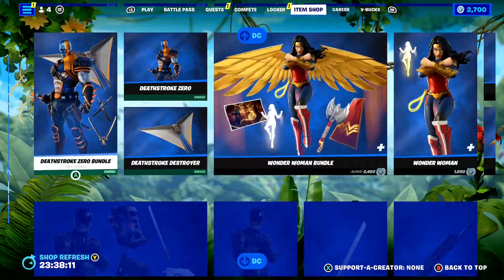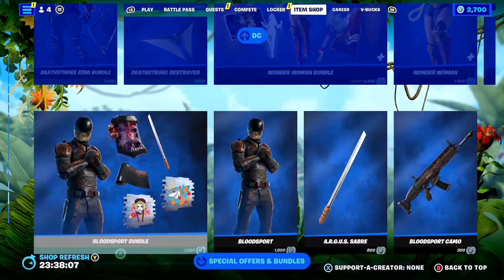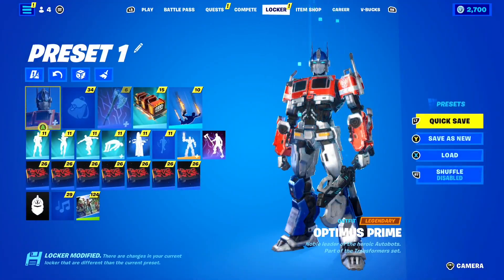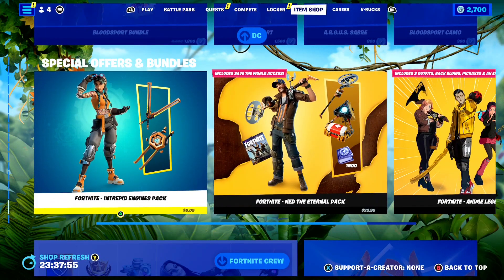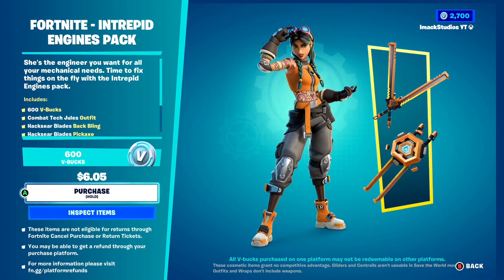In this video I'm going to be telling you how to get it for completely free right now, so make sure you watch this video all the way to the end. The Fortnite Item Shop just reset and we have got a brand new starter pack in the shop for Season 3 — the Fortnite Intrepid Engine Starter Pack.